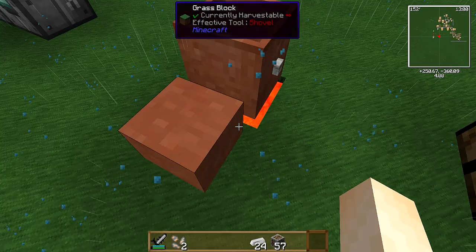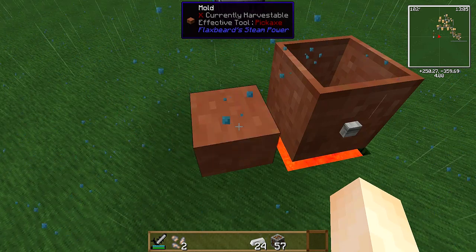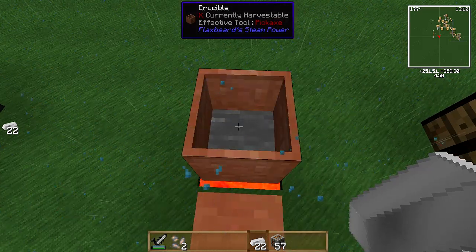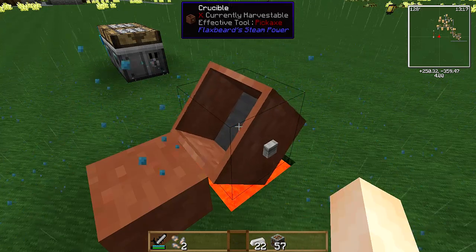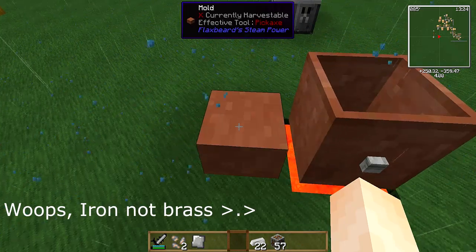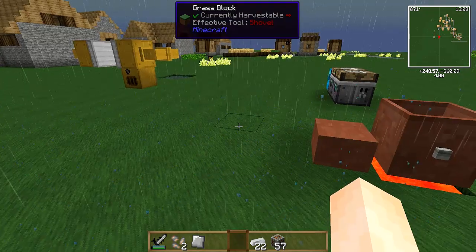Let me demonstrate with some iron. For the iron plates, press Q, throw two iron ingots in there, empty hand, click it, see the level go down a little bit, open it up, and there's your brass plate. That's all there is to it.